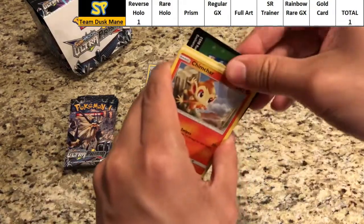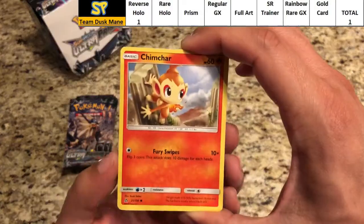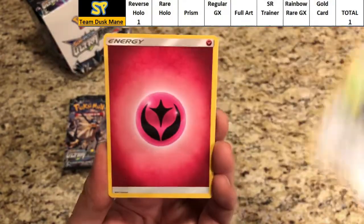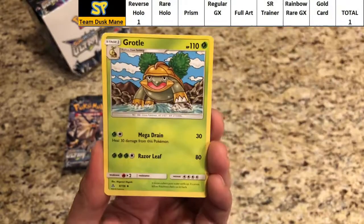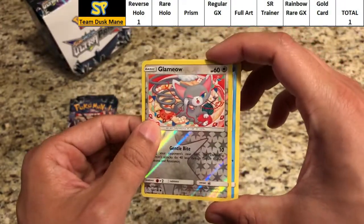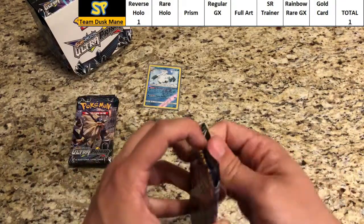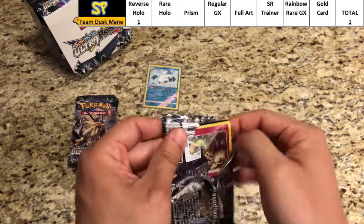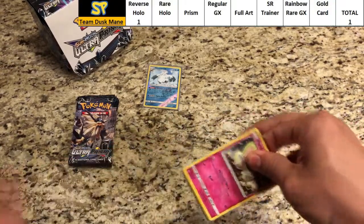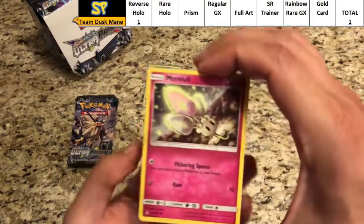Pack three — we've actually opened an Ultra Prism booster box before in a non-battle style, so it's nice to get back into the booster box battle format. We got Chimchar, Pachirisu, Alolan Sandshrew, Alolan Vulpix, Bronzong, Fairy Energy, Manaphy, Grotle, Yanmega. The rare is a regular rare Frost Rotom. If you want to check out past booster box battles, there's a playlist on the channel — I've done Sun and Moon, Evolutions, and Burning Shadows.